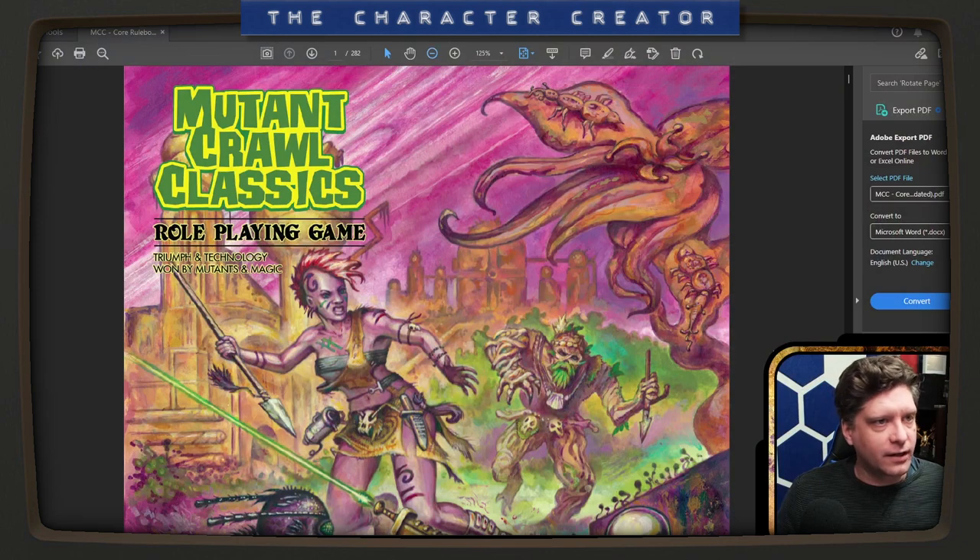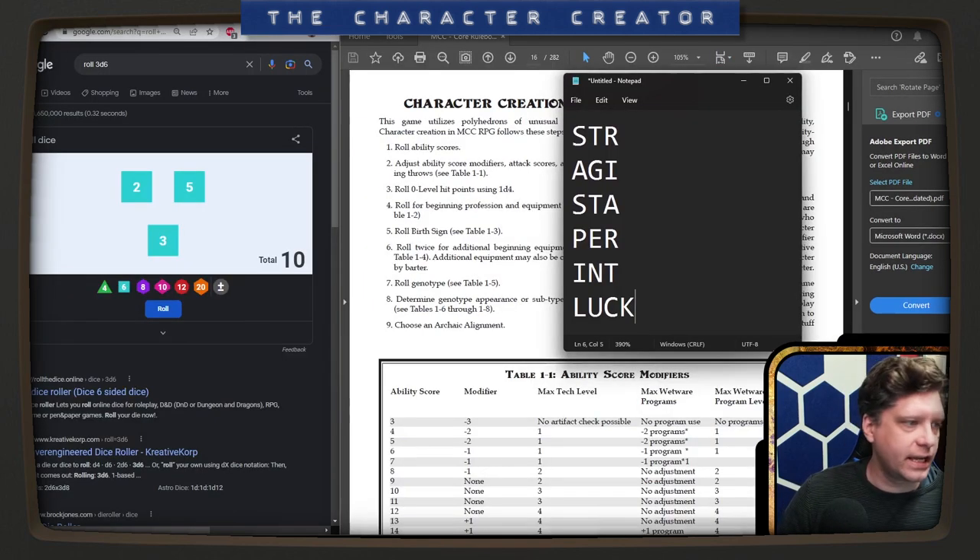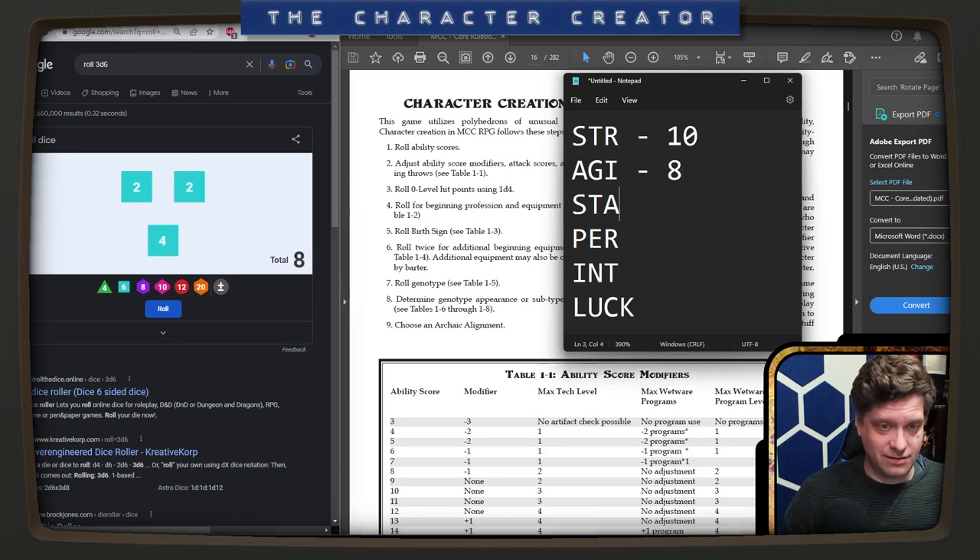Ah, MCC. Here we are. Character creation is going to be very similar to Dungeon Crawl Classics. We're going to roll our ability scores and roll on a bunch of tables, so I've got to get some dice rollers set up. Just like DCC, we're going to roll 3d6 down the line. We've got Strength, Agility — an eight. Stamina is always kind of spooky. Thirteen.